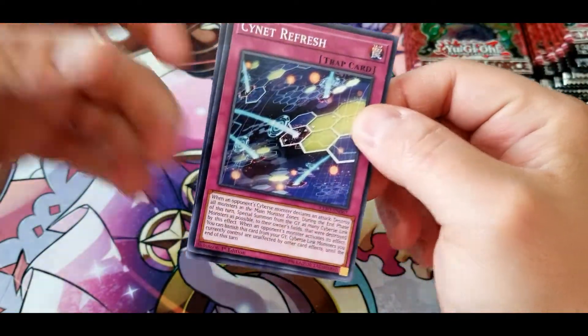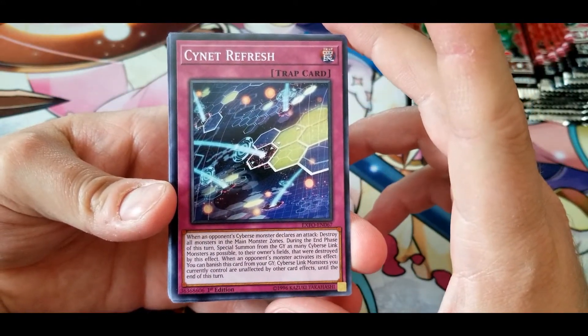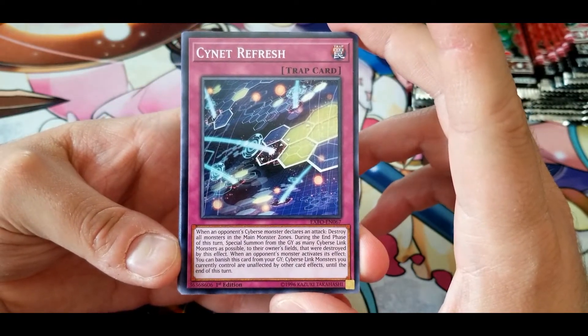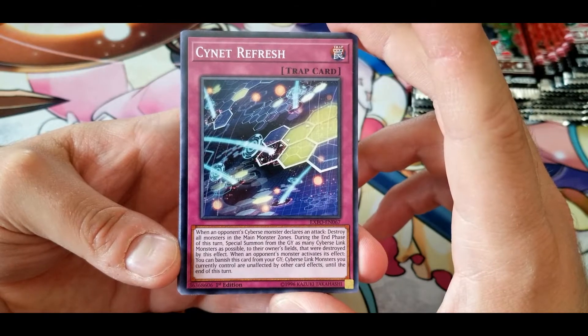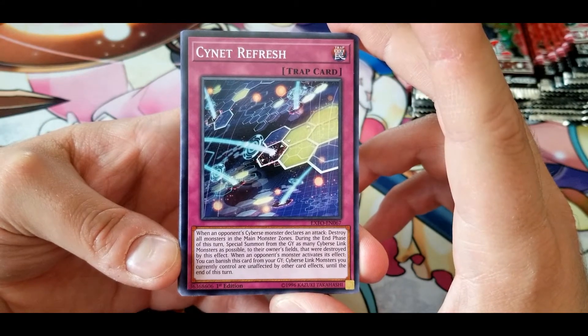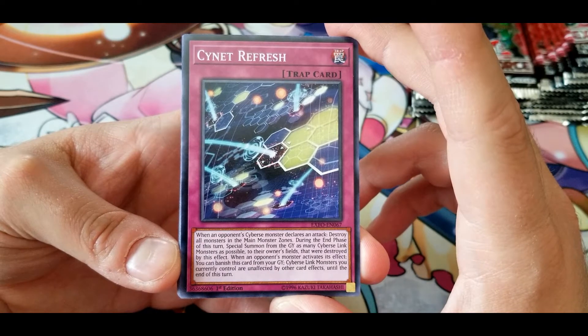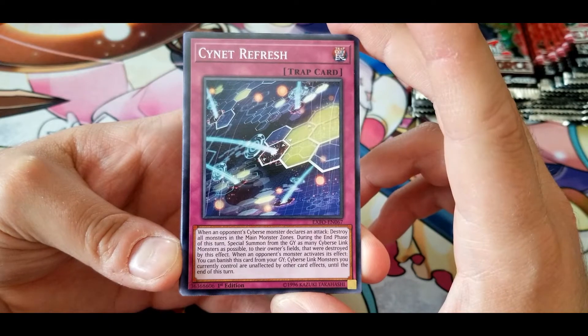Cynet Refresh: when an opponent's Cybers monster declares an attack, destroy all monsters in the main monster zones. During the end phase of this turn, special summon from the graveyard as many Cybers link monsters as possible to their owners' fields that were destroyed by this effect. When an opponent's monster activates its effect, you can banish cards from your graveyard — Cybers link monsters you currently control are unaffected by other card effects until the end of this turn.